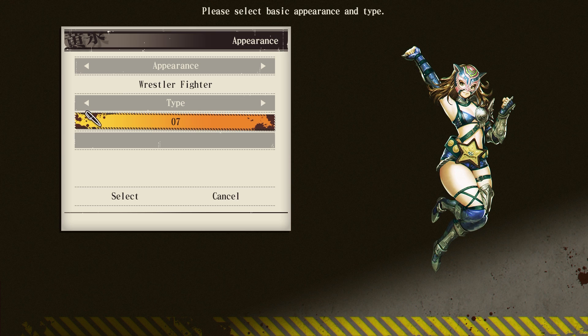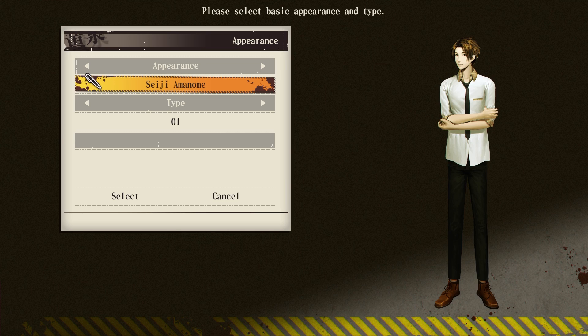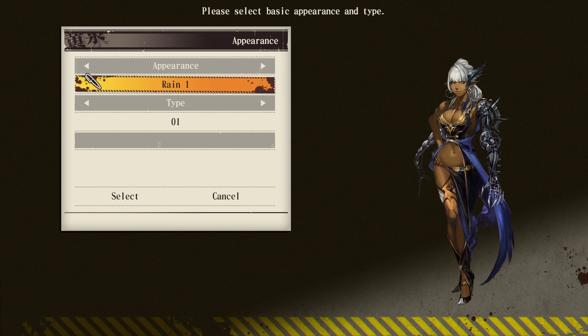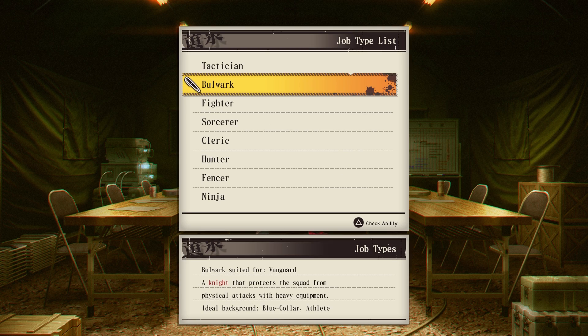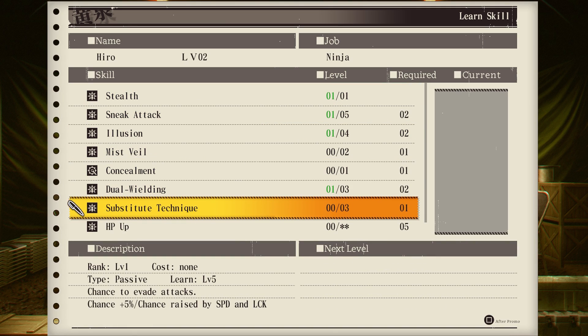Much like any other RPG from developer Experience, players have free reign over the characters they create, and the extensive selection of character portraits available for use include illustrations from the developer's past titles, including games like Deathmark along with their other dungeon RPGs. Complementing this customization, Undernaughts: Labyrinth of Yomi features perhaps the most intricate job system yet, as players can customize their party to their liking with a range of skills and equipment types.